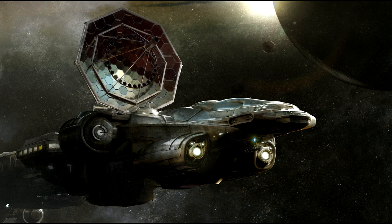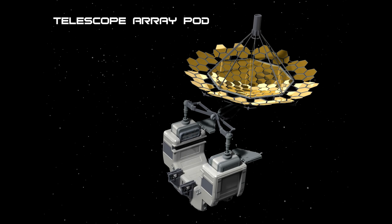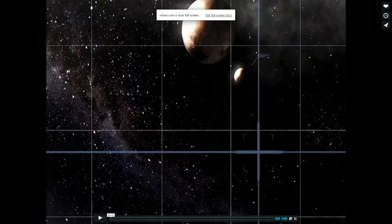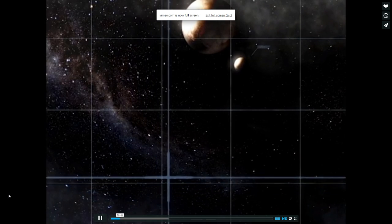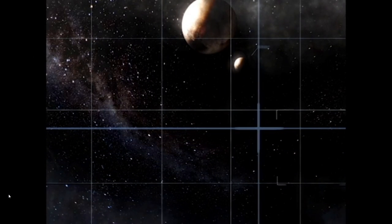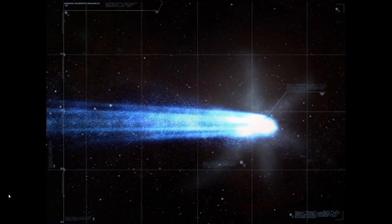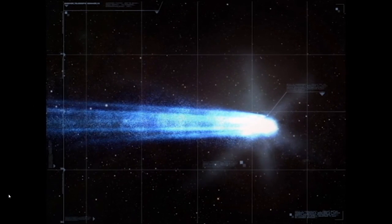The Telescope Array allows you to basically be a mobile observatory, gathering information from deep space to plot new journeys, find new jump points, or sell the data for profit. It's big and cumbersome, flipping up to deploy — meaning two in a row would block each other, so you're limited to one. The Telescope Array goes for $125.